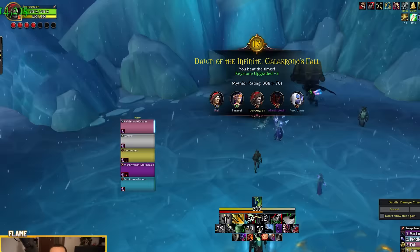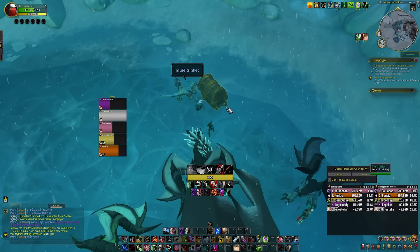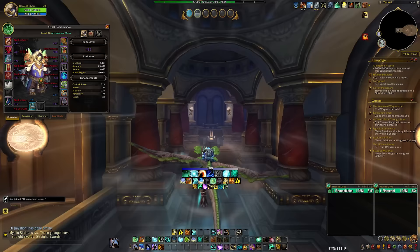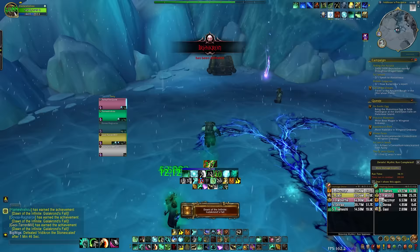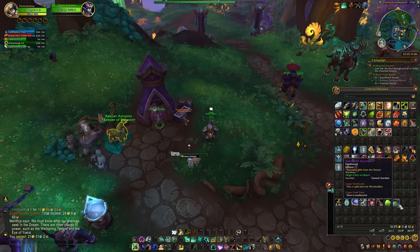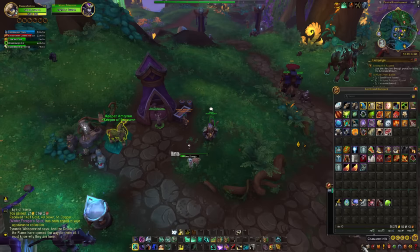Hero-level gear starts dropping at Plus 17s, but if you only do 17s your end-of-week vault will not have myth track gear, since that only gets unlocked for Plus 18 dungeons completed. Thus doing 18s checks all your boxes if you want to be efficient on time. Since you'll also have access to all the catalyst charges needed to convert gear into tier sets, making hero and myth track gear into tier will be the most efficient approach while stocking up on aspect crests. With those aspect crests you can start putting in orders for crafted gear, which will require two more things: sparks, which drop from doing content — in this case end-of-dungeon loot — and also from the Emerald Dream campaign.